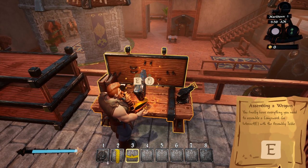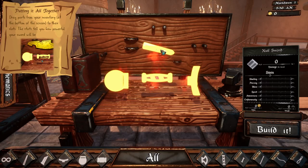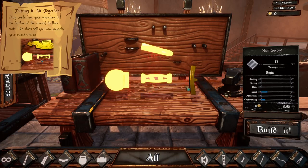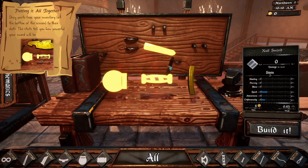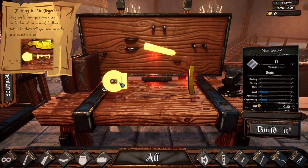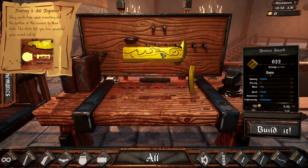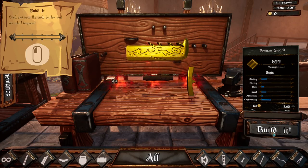Now we got to put everything together, so we're going to come over to the assembly table. We need the pummel, the handle, the guard, and the blade. You gotta actually drag it up there — you can't just double-click. So that's the guard. Now we get to pick our handle, I'll use this one. We start with steel basic pummels which is pretty cool, but I don't know where to get steel so I can't make more. There's the blade, we put that up there — that's everything — and now we build it. This shows us how much gold it's going to be worth.